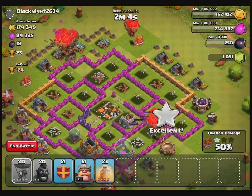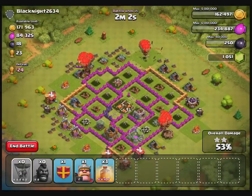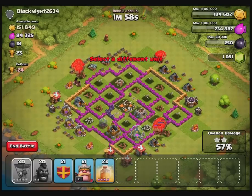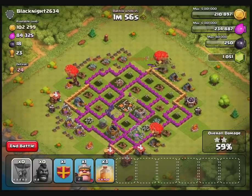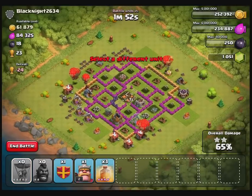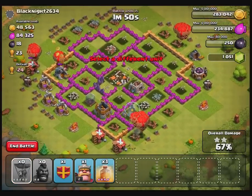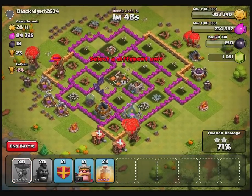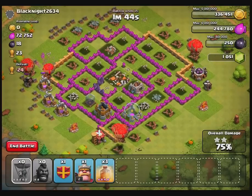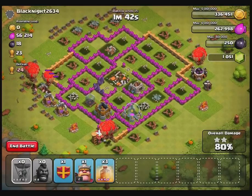This attack was pretty simple and pretty successful — that's probably because I'm attacking a lower level base. This is a Town Hall 7, and maybe a little unfair because he's not even a fully upgraded Town Hall 7. But in any case this is a successful attack. As long as these balloons can move around the base fast enough, this will be a three star and I'll take all those resources.